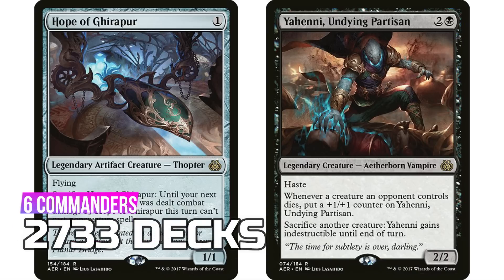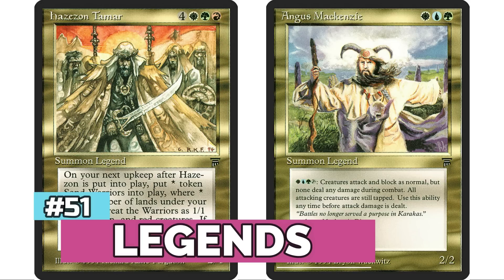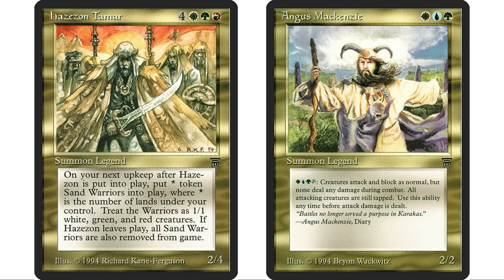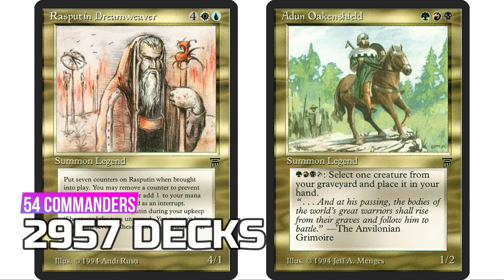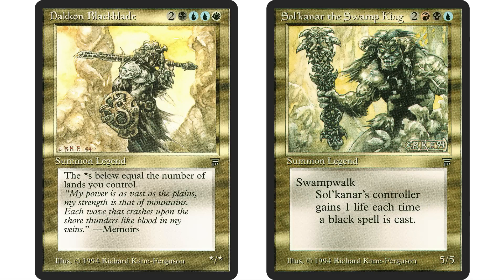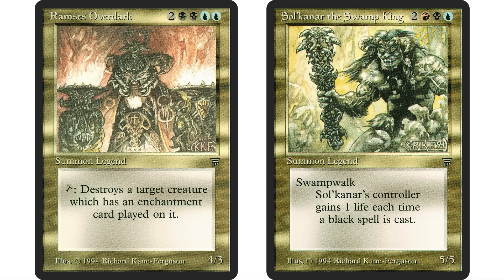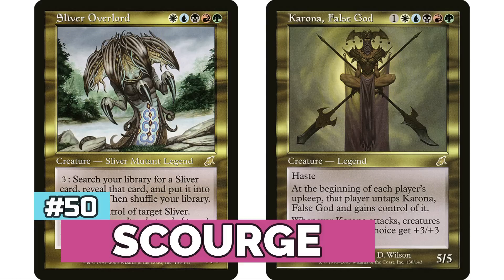At number 51 is the originator — Legends — the first ever set to have legendary creatures, introducing the whole concept of legendary permanents. Originally 'Legend' was a creature type. Legends has 54 legendary creatures — the most by quite a wide margin — but even with 54, the set has only 2,957 decks because they are underwhelming to say the least. Dakkon Blackblade, Salkshan the Swamp King, and Ramses Overdark are among the leaders — many of which I've covered on my Underwhelming Commander series.